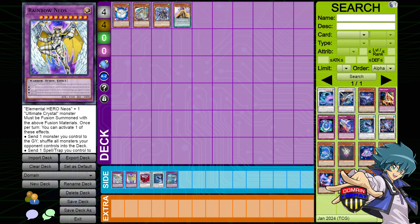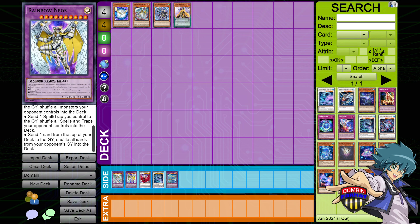Then in the other avenue, you could do Rainbow Neos. It would not really be the best to put this in the Deckmaster zone per se, because you can't Neos Fusion it since it's not in the extra deck. However, you could summon this card by normal means — with Polymerization. You need a Neos and you need an Ultimate Crystal monster, and then it has massive payouts where you can just name a card type and it will either send all Spell and Traps on the field into the deck, all monsters your opponent controls into the deck, or their graveyard into the deck — which can be very powerful against graveyard decks, which are very common across the game.